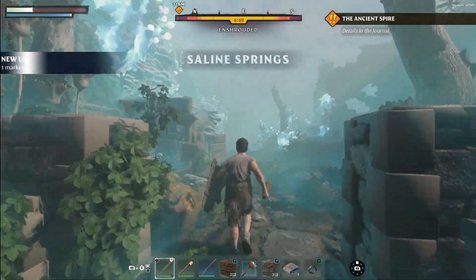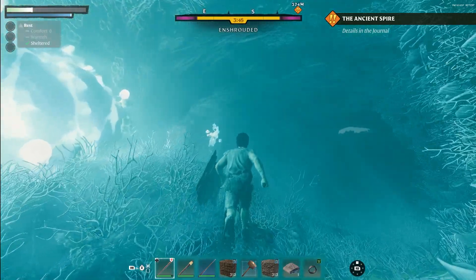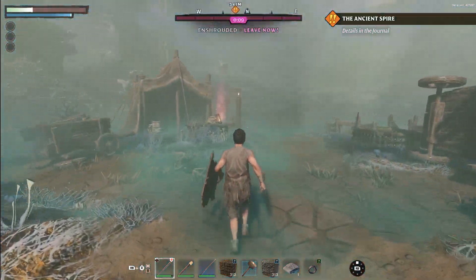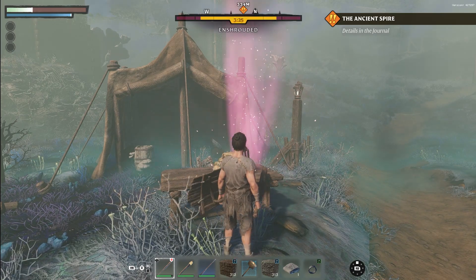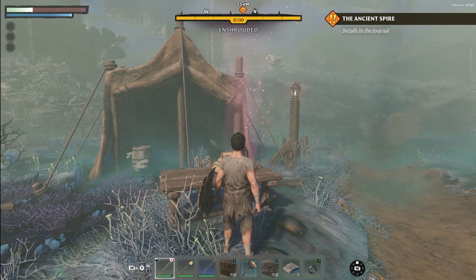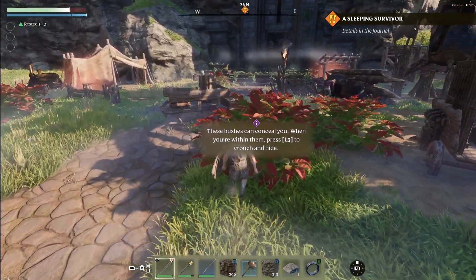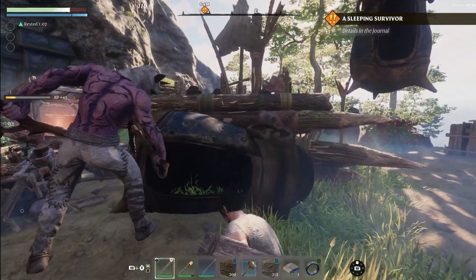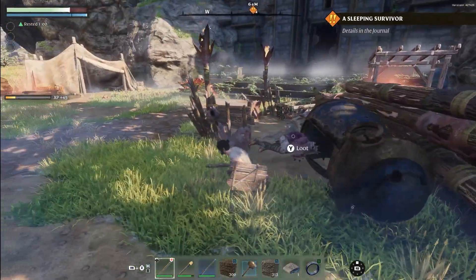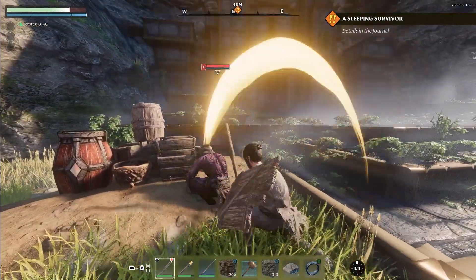The remaining time can be seen on the HUD element below our compass. As you are in the shroud, keep an eye on the timer — your protection against the fog won't last forever. Find hourglass capsules to extend your exploration time and discover secrets hidden within the shroud. Stealth is your ally when approaching enemy camps. One of the best ways is to sneak around, avoid detection and surprise your enemies with an attack from behind for extra damage.